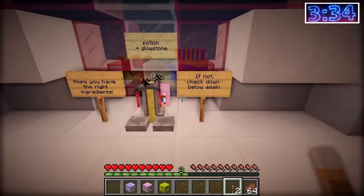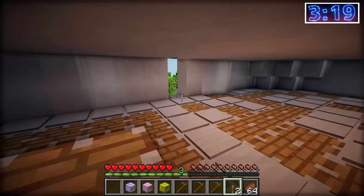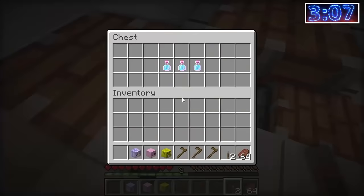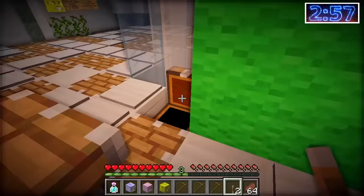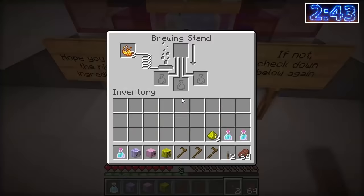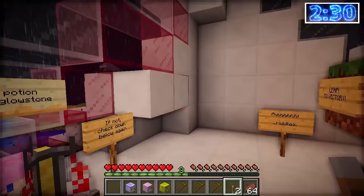'Potion plus glowstone — hope you have the right ingredients. If not, go down below again.' I don't have a potion and glowstone. Where do I get that from? I need to get out there — excuse me pistons! There's a potion of leaping in a chest! Where do I get the glowstone? Yes, there's another chest — there's the glowstone! Let's get back over here. We're back up — let's put the glowstone into the potion. Now while that's brewing, there's a riddle: 'Leap to victory.' So I need the leaping potion to be able to do this!